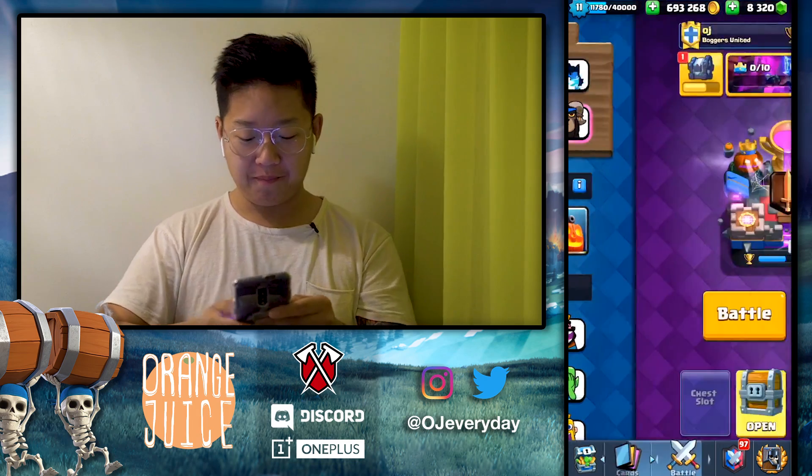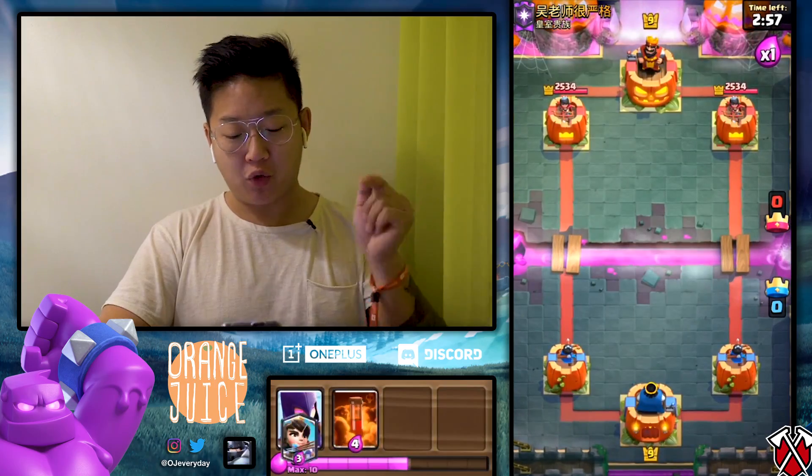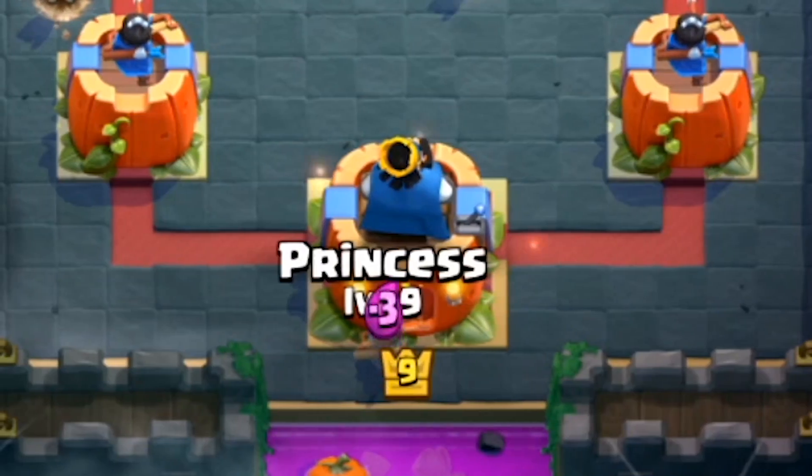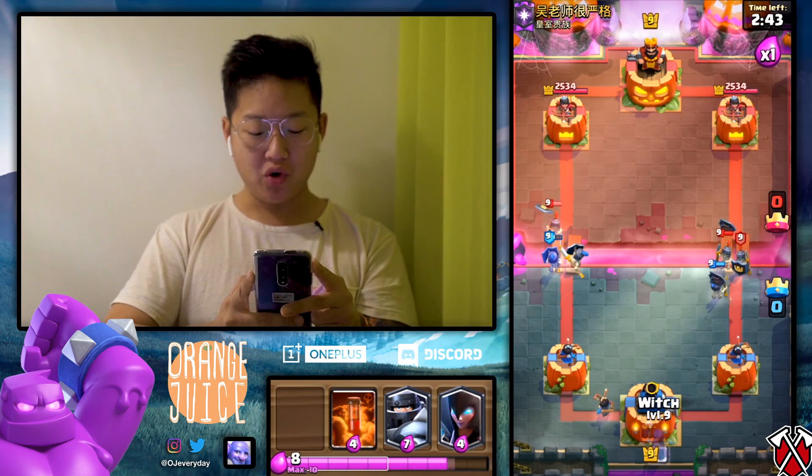That's a different sounding smoke. What am I even using? I'm using bowler, mega knight, night witch, witch, princess. Let's do it with Graveguards — oh no, no, no! I need to add rocket in there. Either way, I'm gonna do a princess in the back, and then maybe I'll do a witch.